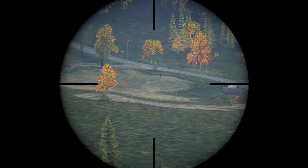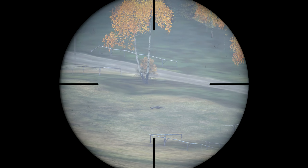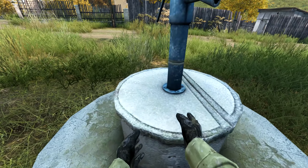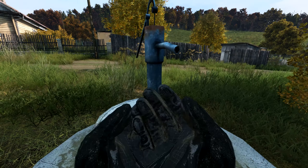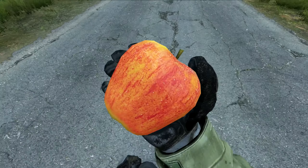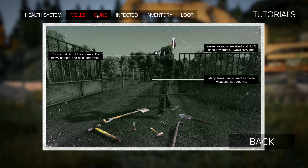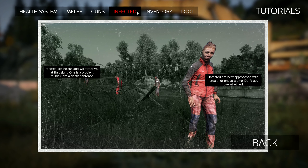A smaller tweak is damage is a lot lower when sniping at distance. Drinking from a pond or pumps doesn't increase your hydration nearly as much as it used to. There's also a chance you can get food poisoning from rotten and dried food. And just in case you're a noob and can't get into a server, there's now guides on the main menu.